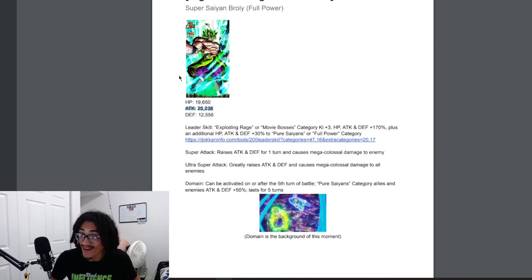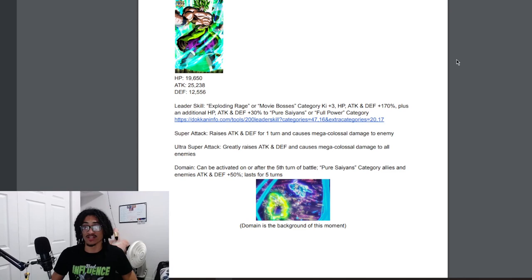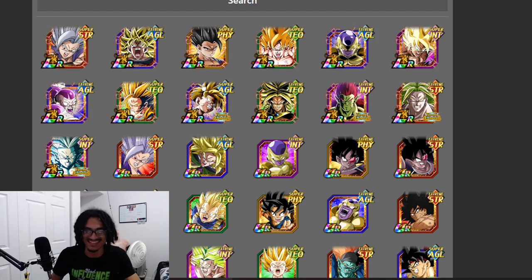His leader skill — Exploding Rage or Movie Boss — is three keys at 70% across the board, and 30% of stats is to Pure Saiyans or Full Power. I pulled up his leader skill quickly from the link Sam left there. Thank you for that — it saves editing, just a quick cut to pull up the 200% leader skill.